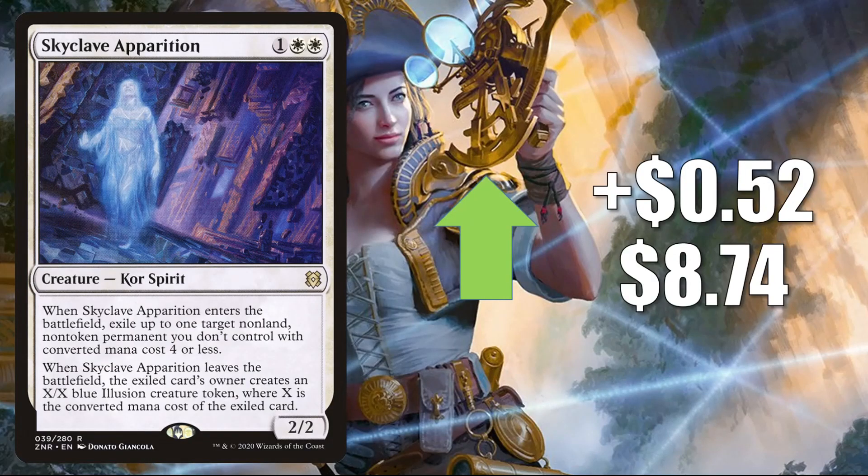Number one is Skyclave Apparition, up $0.52 to $8.74. This was losing a little value after spiking pretty aggressively, but the card sees a ton of play in a lot of places and it is creeping up again. You'll find this one in Standard Blink Builds, Esper Doom Foretold, Mono White Aggro, and more. It also sees play in Pioneer, Modern, Legacy, and Commander.